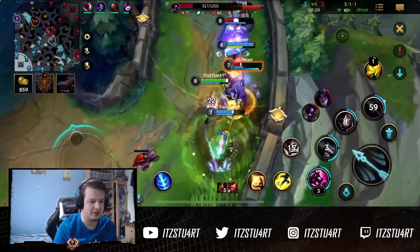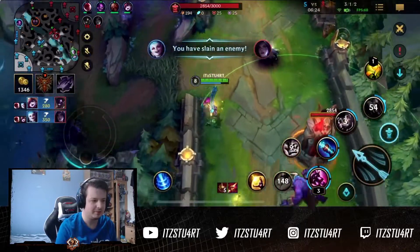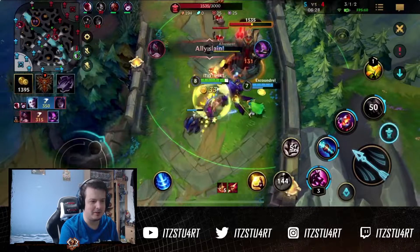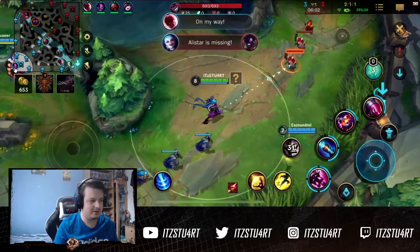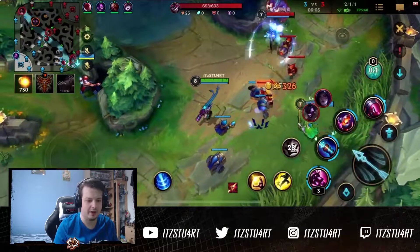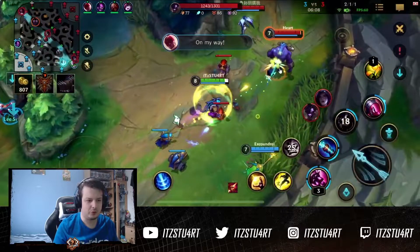Alistar gets a really good exchange here on Lulu, but Lee Sin's there to follow up and we get a nice double kill. Really good by Lee Sin and really good by Excoundrel as well, actually baiting them into the exchange. You can see how Lee Sin was just behind us — I think me and Excoundrel both called it, that we can step forward here and kind of bait the engage.